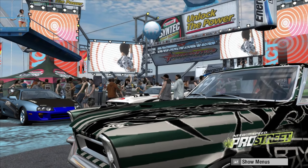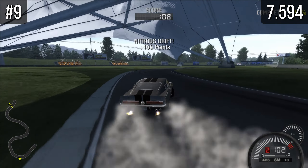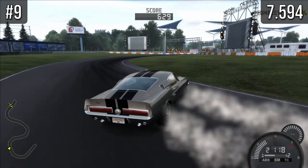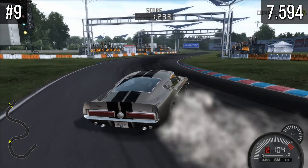With that said, let's see which of the classic muscle cars is the worst for drifting. At number nine we have the Shelby GT500, which managed to get a score of 7594 points — actually not too bad. This car is quite good at drifting, it's just not amazing at scoring points compared to the rest of the muscle cars.